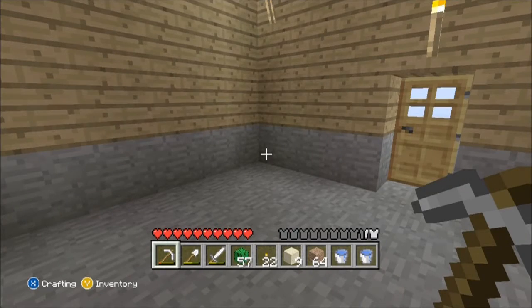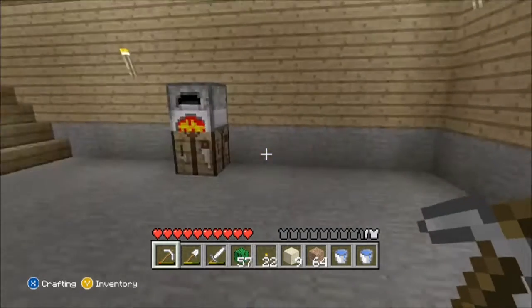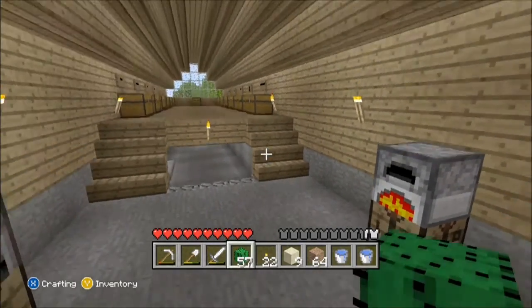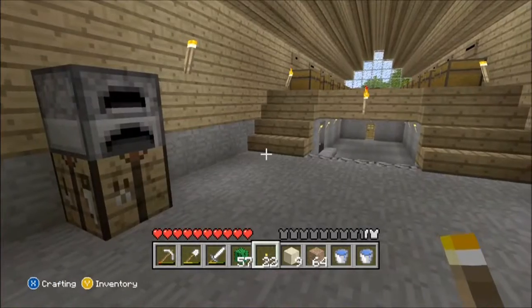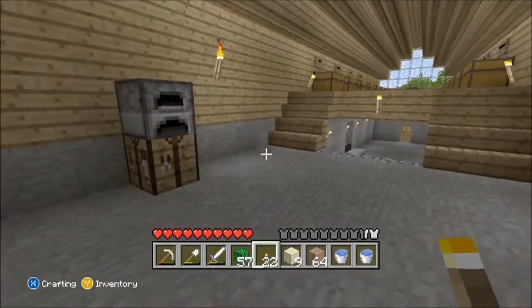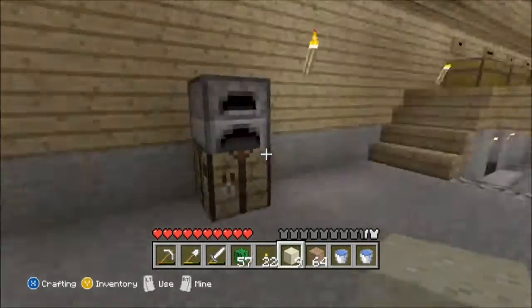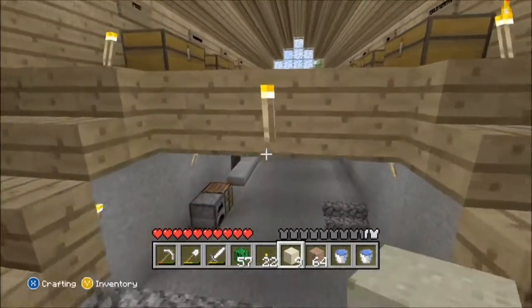Hello YouTube, this is Hurley here with another episode of Minecraft. On this episode I'm going to show you how to create a cactus farm. But before we get started on that, I did a few changes in my house — not much. I added a bed there because I got tired of going downstairs, but let's go down.